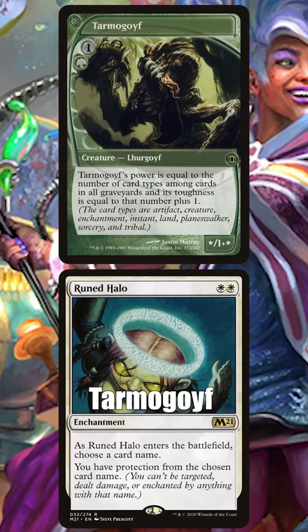Or let's say your opponent's Ruined Halo is protecting them from your Tarmogoyf. Sticker it up and make it a Happy Goyf and you're good to go.